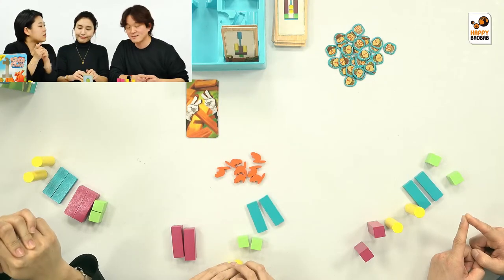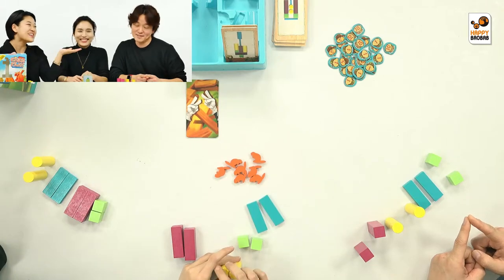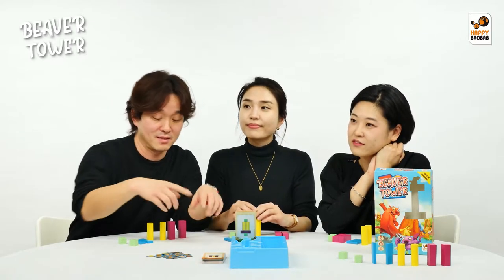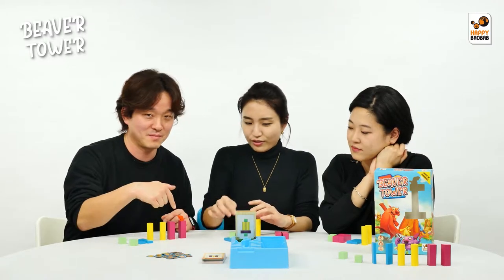The game ends after six rounds, and the winner is the person who gets the most points. So how can we score points, Kevin? When you complete a tower shape, you get three points, and each extra point is for each beaver you stand on the tower.